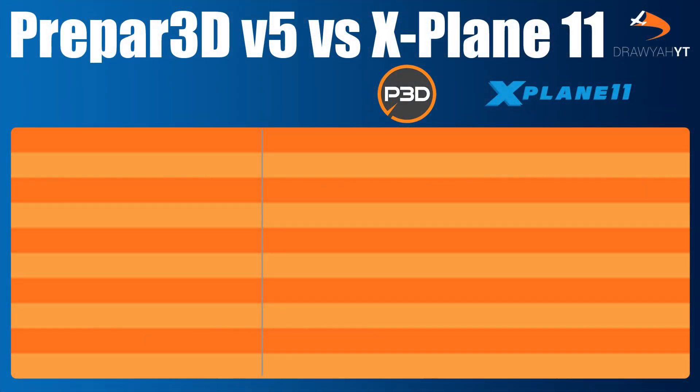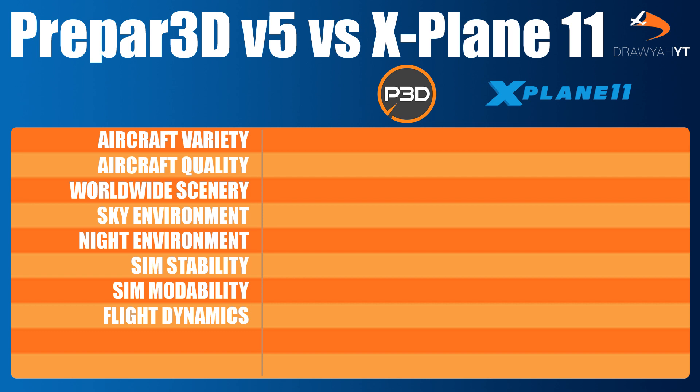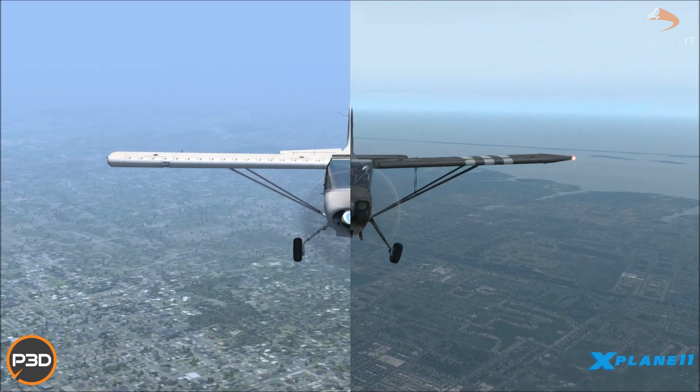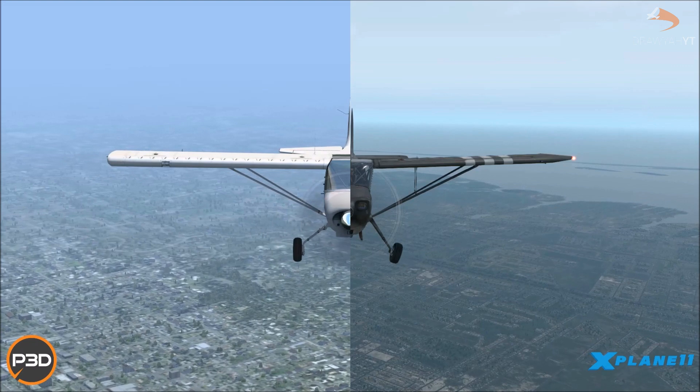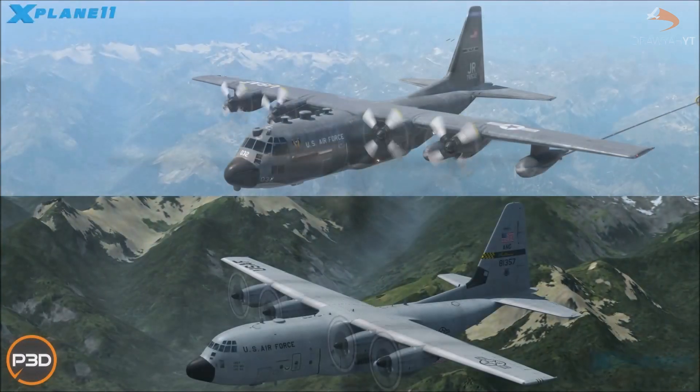As we did in the last video, I will be comparing both simulators without any mods in their vanilla format, and this will be done through a range of factors: the range of aircraft available, the quality of the default aircraft, the worldwide scenery and sky environments of both platforms, the night environment, the simulator stability, the modability of both sims, and of course the flight dynamics. Based on community feedback from last time, I will also now be comparing two more factors: the hardware system requirements and optimisation, and of course the price point. A disclaimer too, that a lot of this will be based on my own opinion. I am trying my best to keep this as fair as possible, but unfortunately this is not always possible, and you guys may have some very different ideas which I'd love to hear down in the comments below.